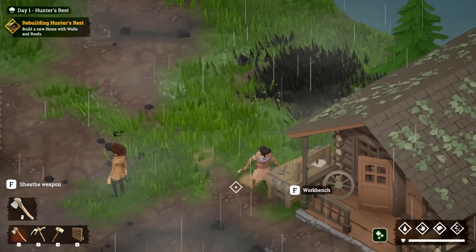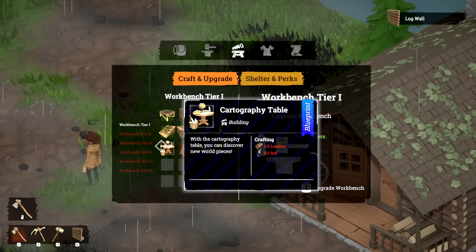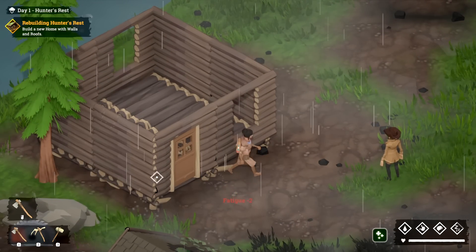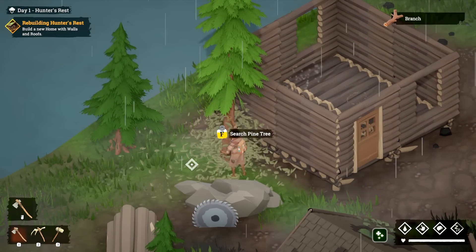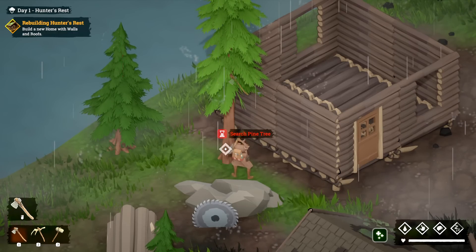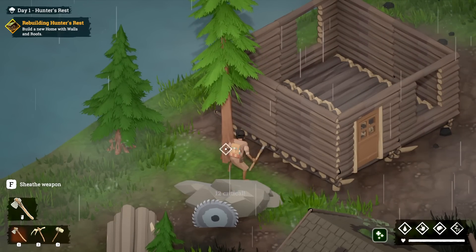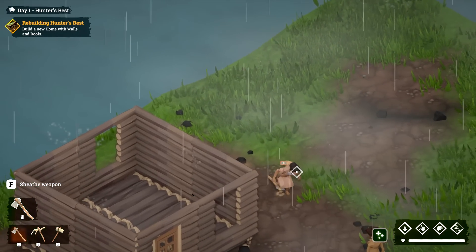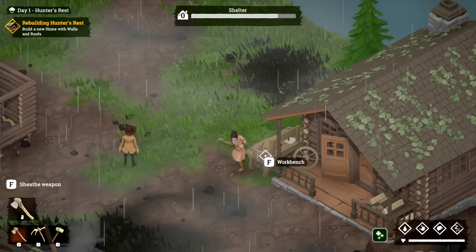We have two lumber total — that's perfect. I probably should have chopped down more trees; we're going to need more anyway, so I'll search this one out. I remember — you need to search them out before you actually chop them, because in the previous version when we tested it, if you don't, you do not get back the stuff. You get like a branch or something, but that's about all that drops.